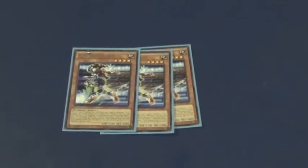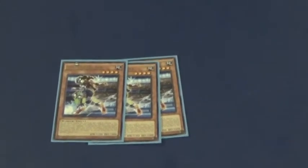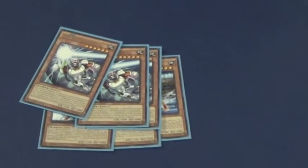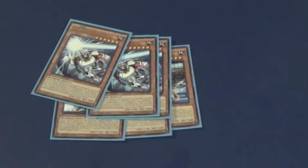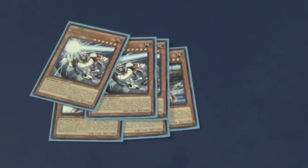There are also four sports in the deck: Soccer, Baseball, Football, and Basketball. Our next monster is going to be Goalkeeper. His effect is once per turn during your opponent's turn, you can target one UA monster on the field and they cannot be destroyed by battle or by card effects for that turn.